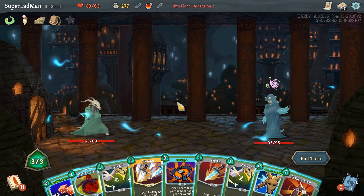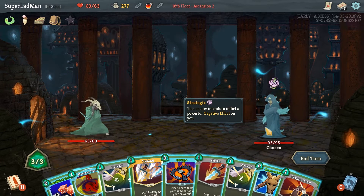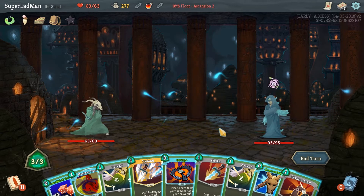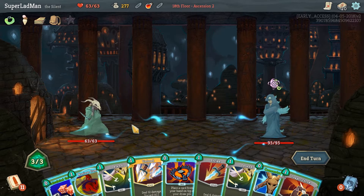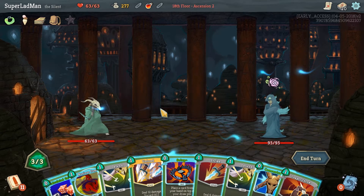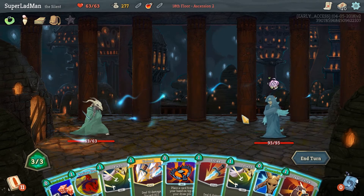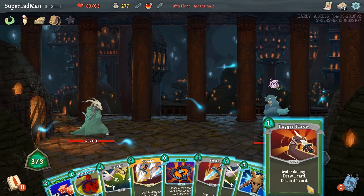Let's try and do this just right. I feel like this is a matchup where this guy doesn't last very long, so noxious fumes might not be too useful here. I could set up something and then calculated gamble and then get that card for free, but there's really nothing in this hand that I'd want for free that isn't already there. Good dagger throw — there's nothing stopping me from just doing that right now.